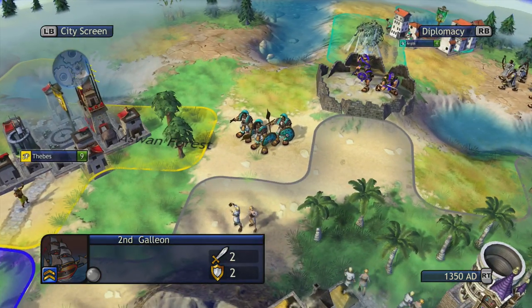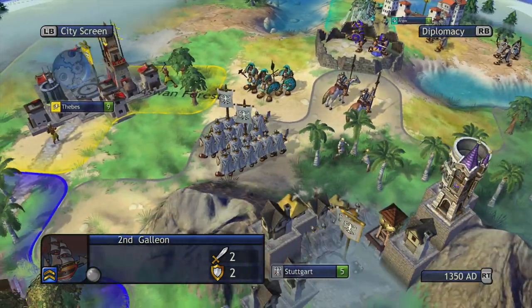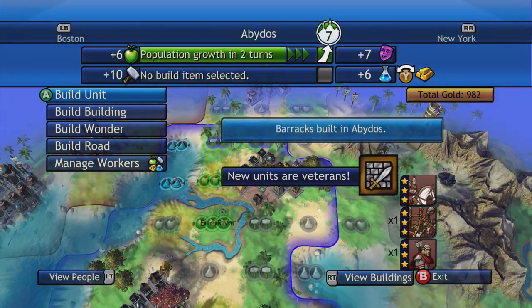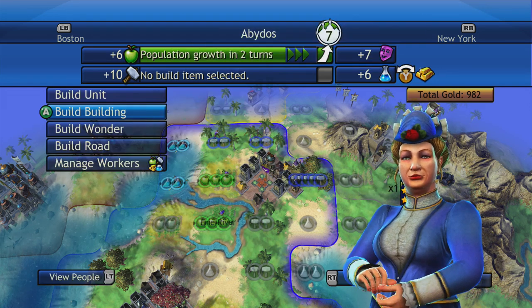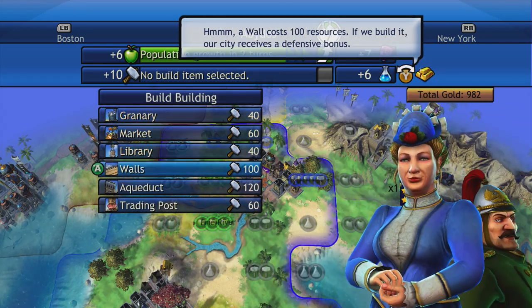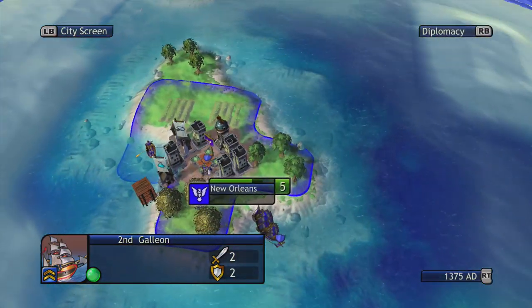End the turn. A lot of German movements here — wow, that has a lot of troops. Well, if they try anything, Abydos now has a barracks so we can generate veteran troopers. We'll put the production into a wall. I have no intention of building that wall, but it'll save up some production. And we'll rush a couple of units real fast if the Germans decide they want to try some kind of offensive maneuver against us.